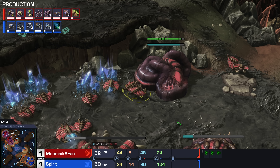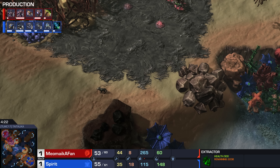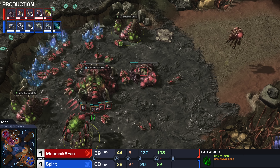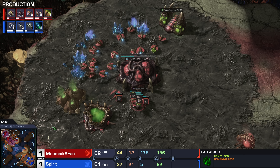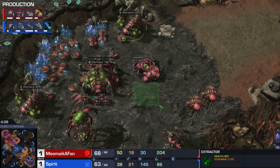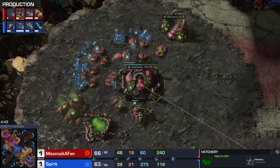Spirit cleverly not going for a timing-oriented style. He saw the timing of his opponent's third base, and if you know the timing of your opponent's third base, why would you be going for an attack? If you see that your opponent is not making a third base, there's a very good chance they're just simply going to be making a lot of units — and that was indeed the case. Spirit taking minimal damage. Baneling Speed's still not done, by the way — nearly 10 minutes into this game. This is when 2-2 is done. Spirit is maxed, with some reinforcements left behind as well.